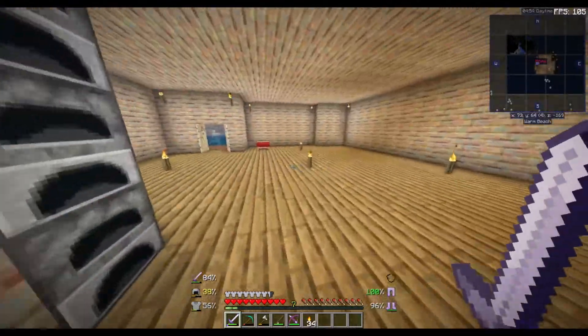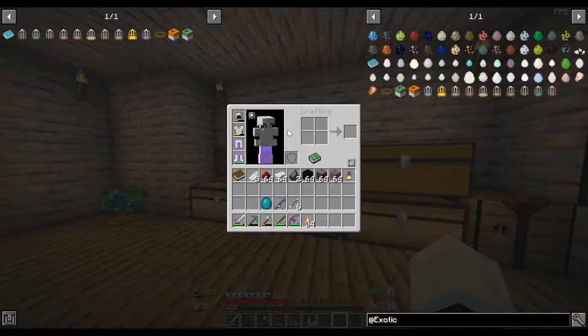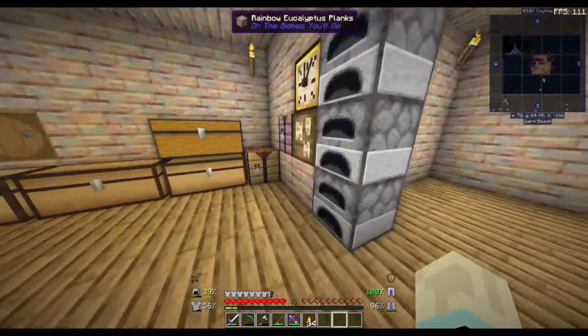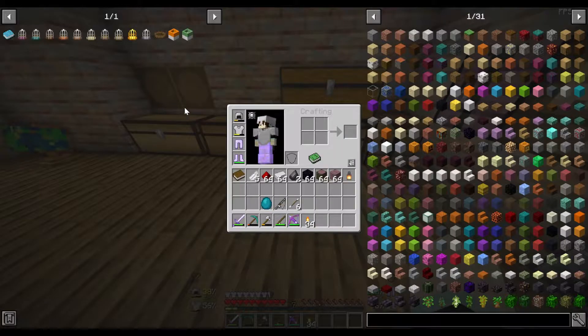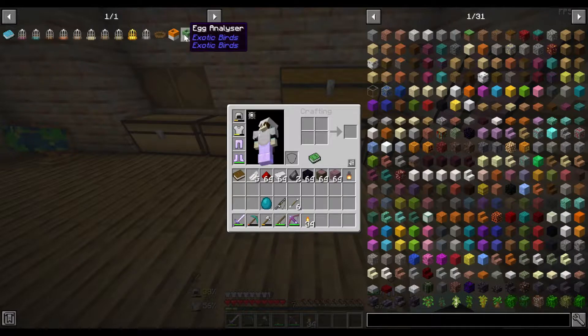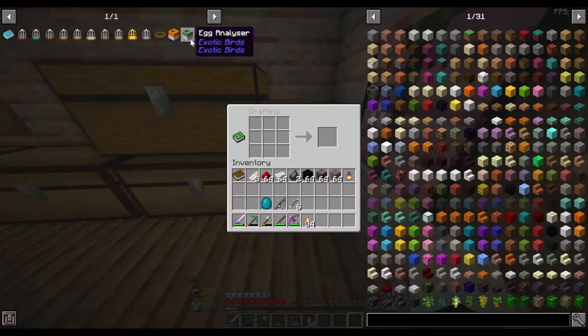First things first, last video we talked about making some diamond gear off camera — we didn't do that anyway. I got everything ready that we need, did some research and took some notes on the Exotic Birds mod. We need the egg analyzer, egg incubator, and the bird encyclopedia. I'll walk you through the egg analyzer when I'm doing it.